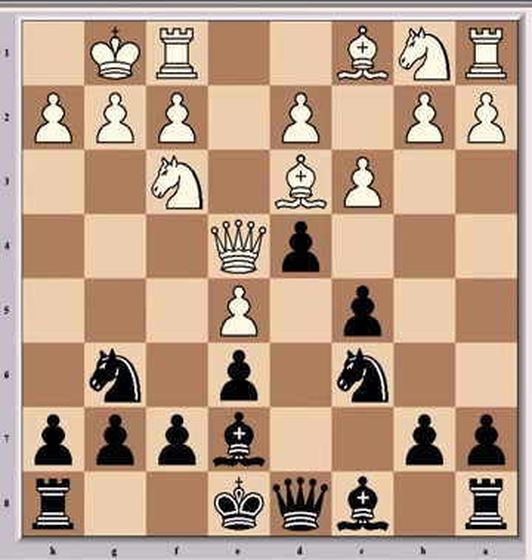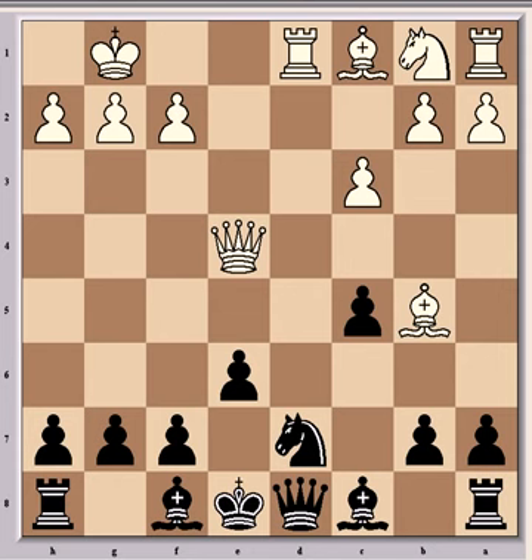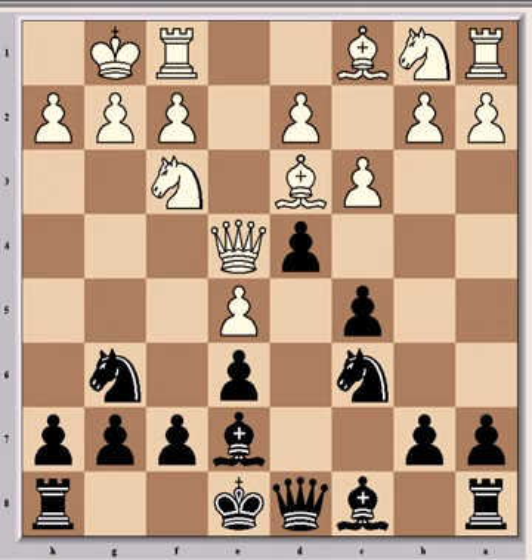Black now played Bb7, which is far preferable to dxc3. After dxc3, knight gxc5, it looks as though a pawn has been won, because if the queen takes the knight then the bishop is hanging. But here would come Bb5 check, then Nd7 to save the knight, and Rd1 from white — it would be dangerous for black and difficult to play. So Ljubović played more conservatively and better, with Be7.